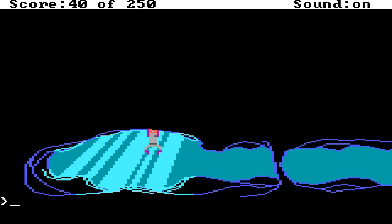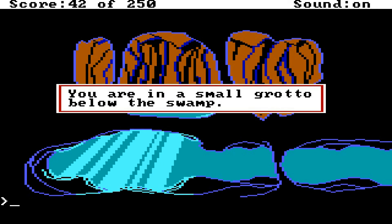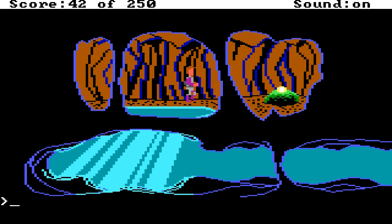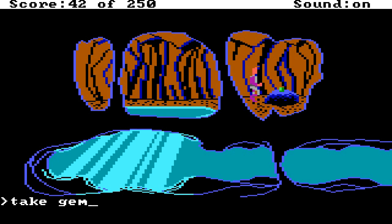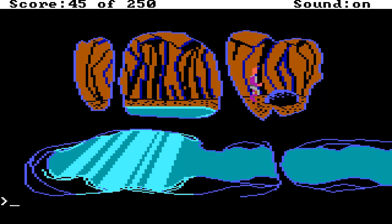Alright, let's swim up into this — where light seems to be coming from. Look around. You're in a small grotto below the swamp. A strange light dances off the walls of this cave. Its origin: a glowing gem situated on top of a boulder. Let's go over here and look at gem. I gotta take the gem before I can look at it. Take the gem. You take the glowing gem. Now let's look at it. The glowing gem provides a gentle illumination. I'm pretty sure that's all we can find in here.